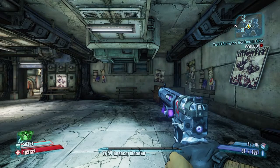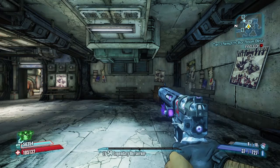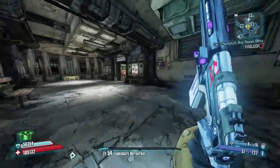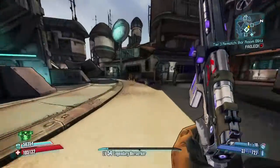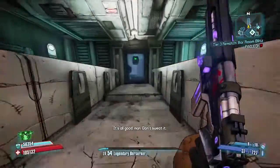Hello everybody, Zap Zap McGee here. This is another Cult of the Vault for Sanctuary in Borderlands 2. We're starting off at the fast travel station and we're going to find the Cult of the Vault. There are five of them to collect.